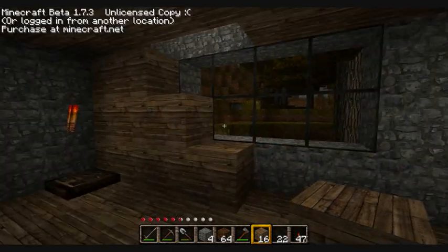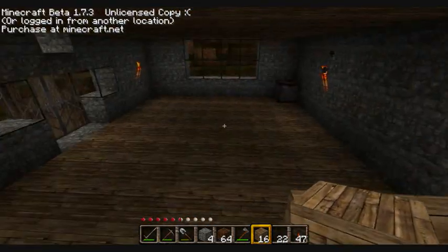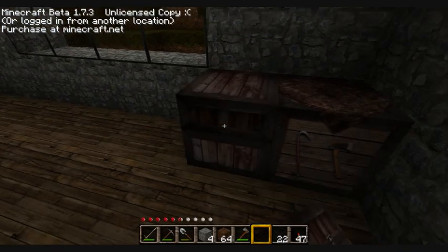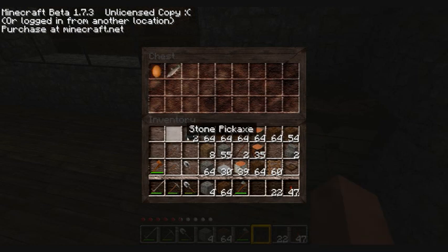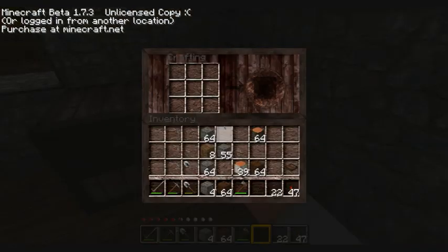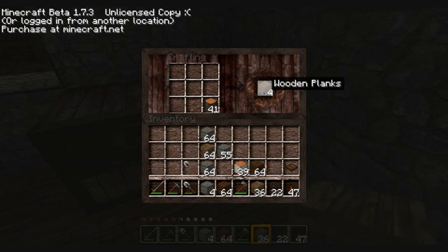Shall we continue? Wait — I forgot I'm gonna have to make some stairs over here. But first I'm gonna make a chest to put all this crap and materials that I have on me, because I need some space. Okay, let's make a lot of wood stacks — that should be enough.